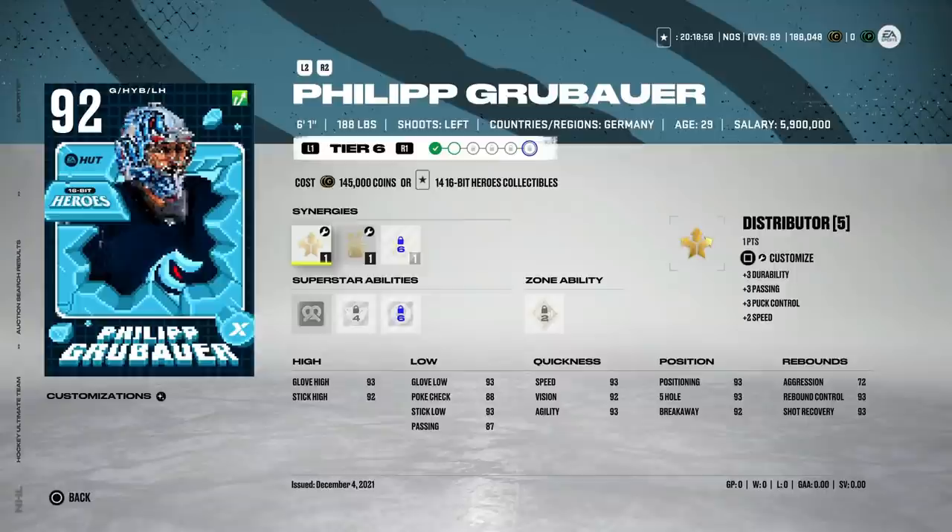First up — incredible card art. This is some of the best I've seen. But I do want to mention that these events really don't make much sense. The 16-bit heroes theme pertains to the cards, but there's nothing about Philip Grubauer that makes him an old video game style master item. It would have made much more sense if it were someone like Bill Ranford or Mike Richter. Grubauer was just a kid when all those games were out.